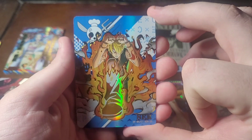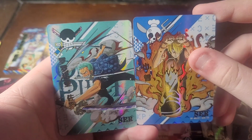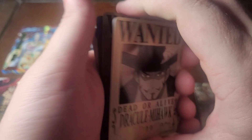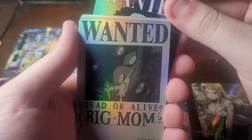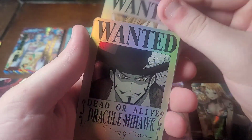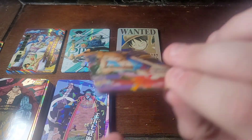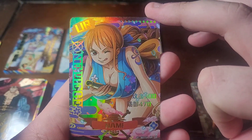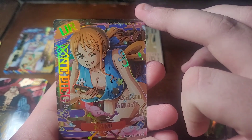We got Mihawk, Luffy, Kaido, Brook, Big Mom, Gold Roger, Sanji, Ace, Nami — like dude, that's fucking awesome. And then speaking of Nami — we got the Nami UR! Look at that shit — the only UR we got. I just realized she's putting the telescope in between her tits — Jesus Christ. We also have the UTR, which I don't think I've seen from these boxes yet. That's dope — let me put that right there in the middle.